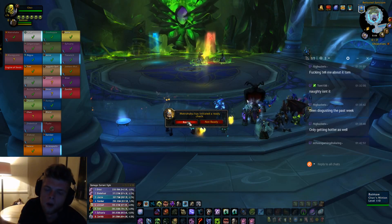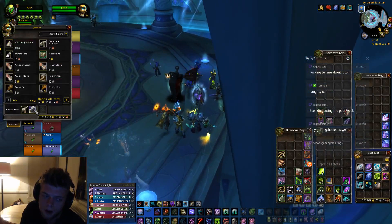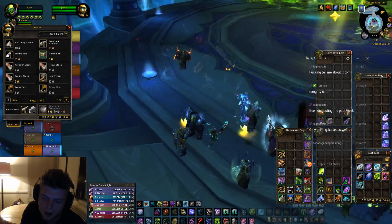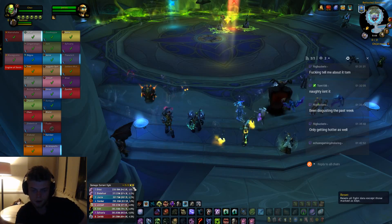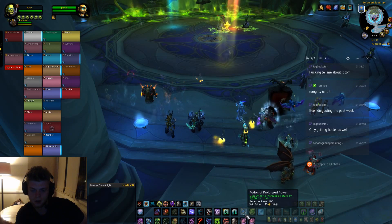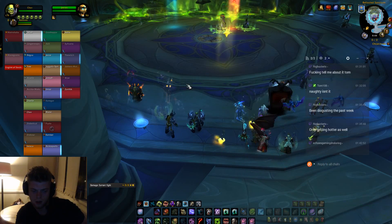I think the taunt thing at the end when we're switching phases will make a world of difference. Just call it out. When it tells you to stack, just taunt and run and stack - that's all you have to do. Everybody in that phase needs to stack. When it tells you to spread, I will taunt. You do not aim at a dex.